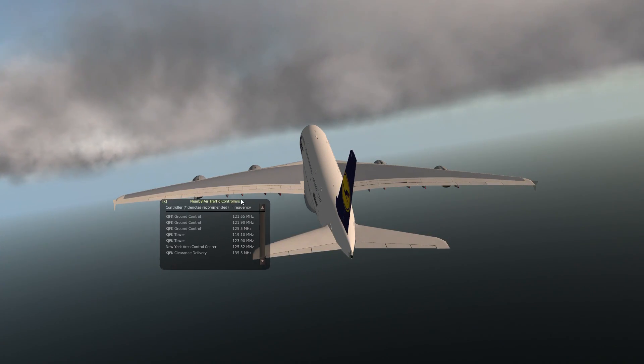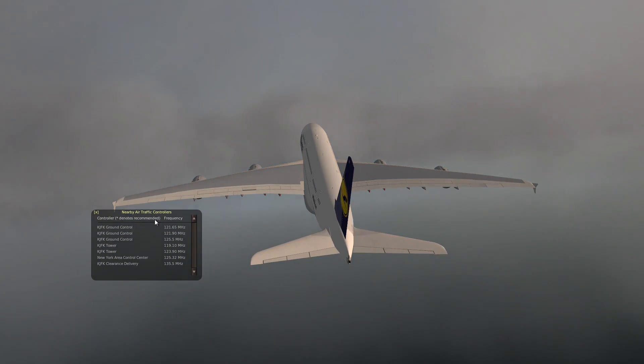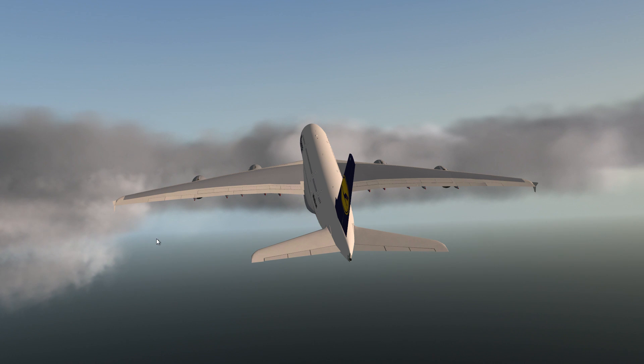All you have to do is go up to Special, then go to Toggle Nearby Air Traffic Controllers Window, and here it is. Look at this. I've been waiting so long for a version of X-Plane that has this — just some kind of solution to having to know what frequency the tower is in this game. As you can see, I can move this window around the screen as I'm flying. We're just going to go through these clouds here and make it a little bumpy. You can see the different frequencies here — KJFK ground, tower, clearance, and different things like that. I'll go ahead and close that.